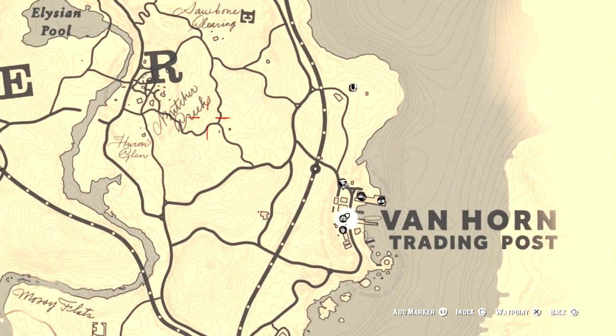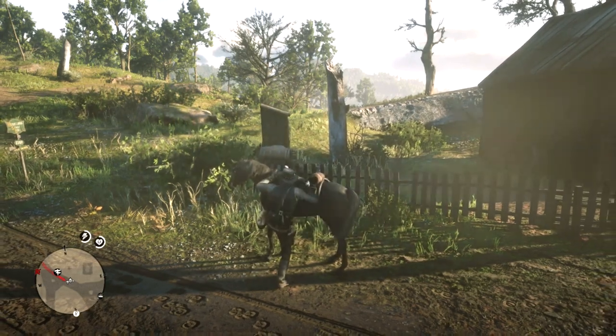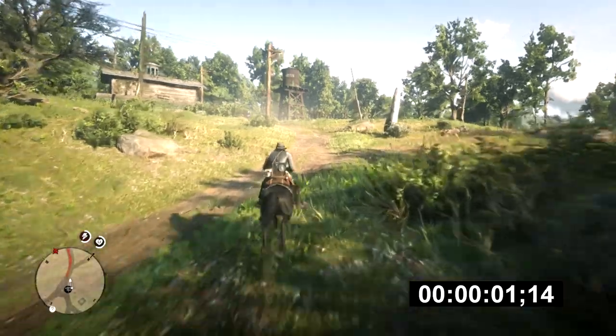All right, let's get started. We're going to set our first waypoint right here — this is going to be the bridge right around Butcher Creek, and we'll show you as we get there. And we're off.